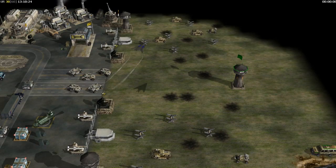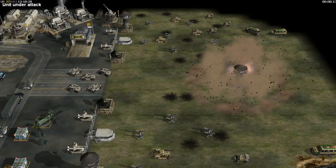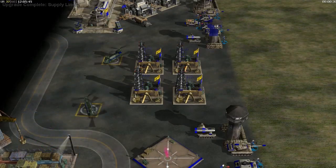The Bunker Buster bomb is an upgrade to the US stealth fighter and the Aurora. They use it to try to attack our bunkers. The supply lines upgrade increases the rate that the US gathers resources from supply docks, supply drops, and oil derricks.